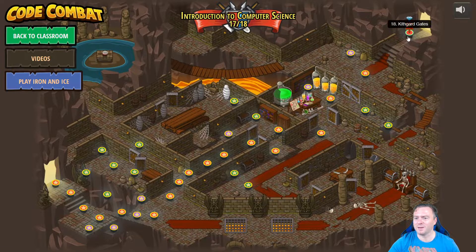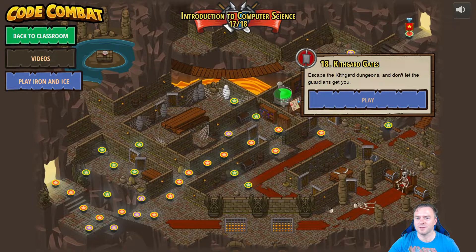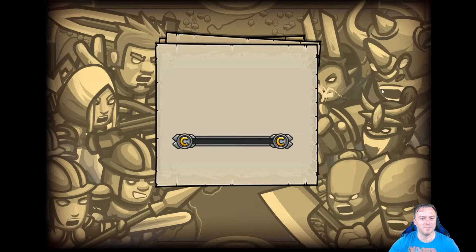So if we look here, we've got Kithgard Gates. Let's click on this one — escape the Kithgard Gates and don't let the guardians get you. Let's see what comes up.